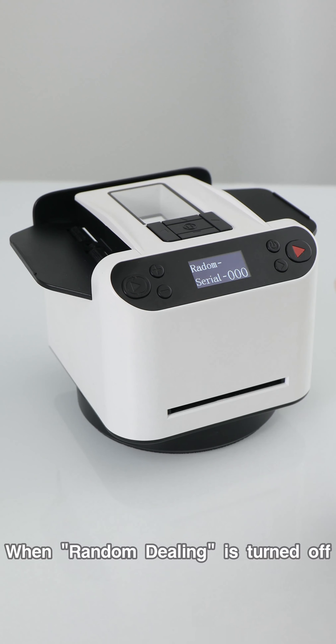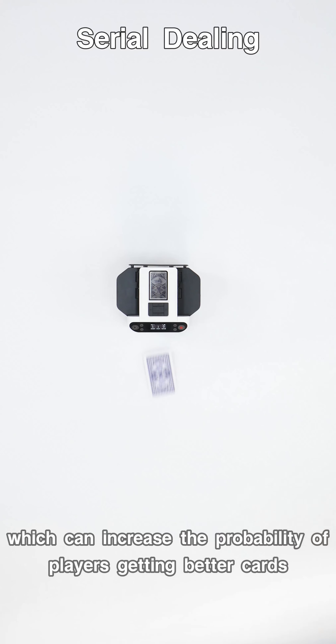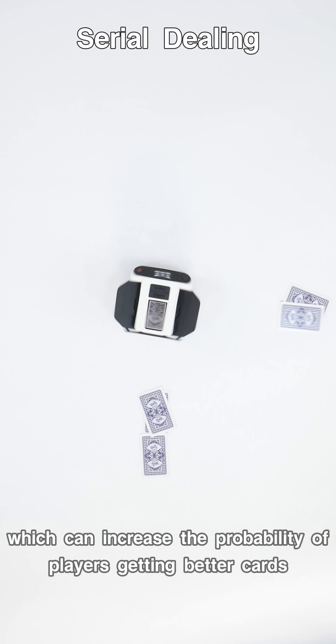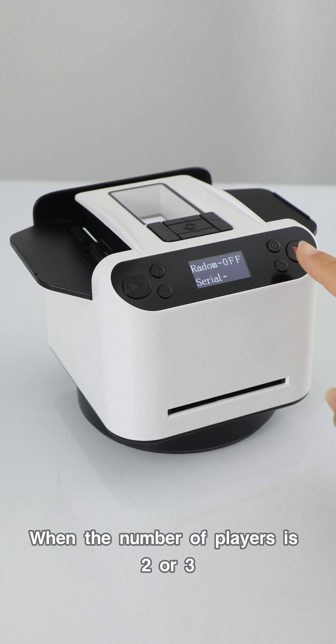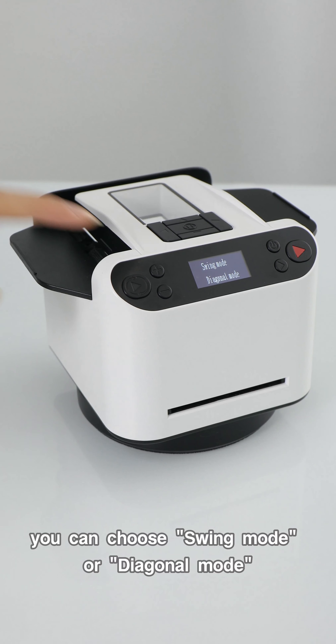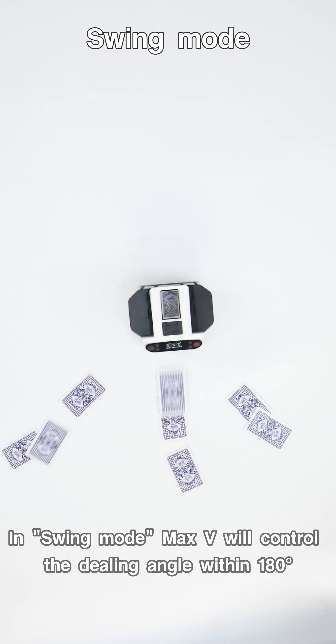When random dealing is turned off, you can set the number of cards for serial dealing, which can increase the probability of players getting better card combinations in certain card gameplays. When the number of players is 2 or 3, you can choose swing mode or diagonal mode. In swing mode, Max 5 will control the dealing angle within 180 degrees.